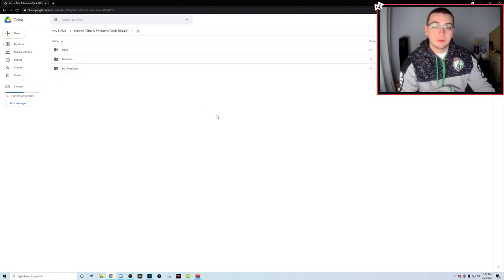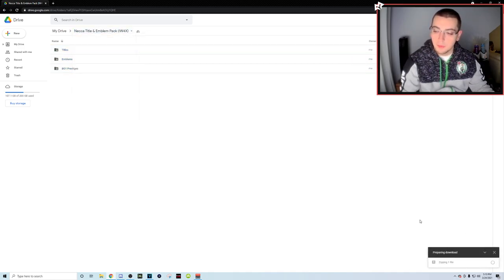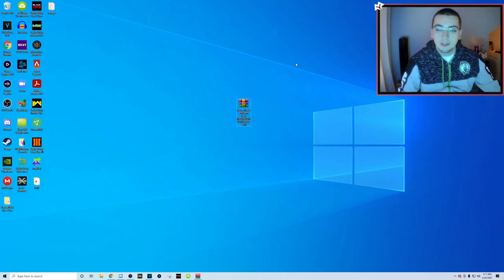You're going to see three folders — titles, emblems, and BO1 prestiges. Once you get there, highlight all the folders or click the name at the top and click download. You'll see at the bottom it says 'zipping one file' — this shouldn't take too long, maybe about a minute to zip. Once that's done, it'll pop up in your downloads and we'll cut to the next step.